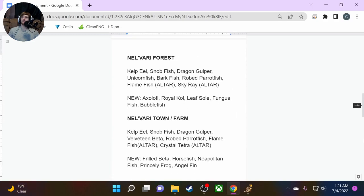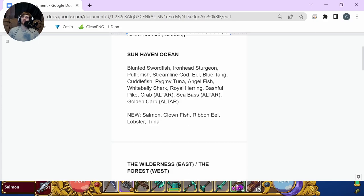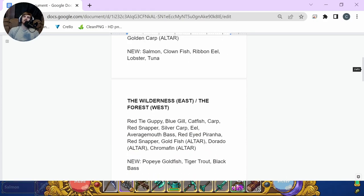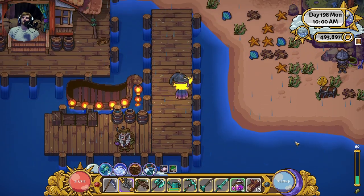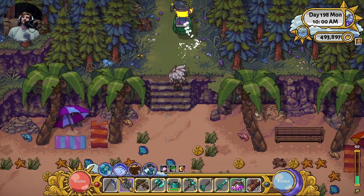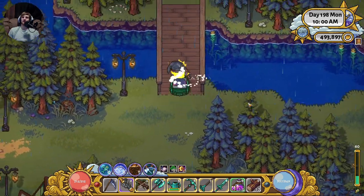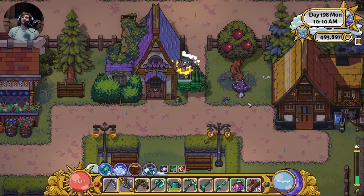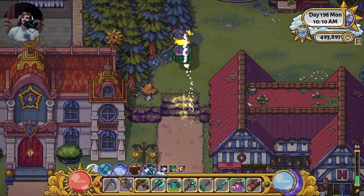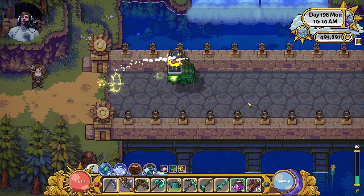We've got the town, farm, and ocean covered. Now let's go to the Wilderness East and Forest West. These two are pretty similar — it just depends on which you like better. Personally I don't really care much for the Wilderness East; I just don't see much potential there and don't prefer to fish there.